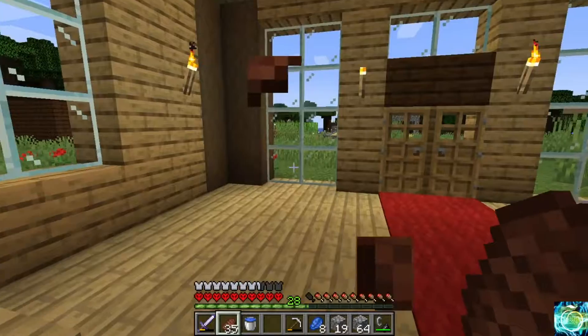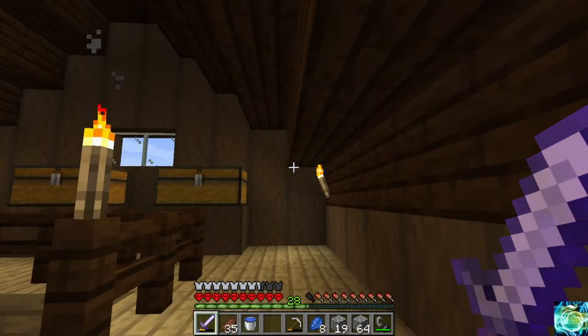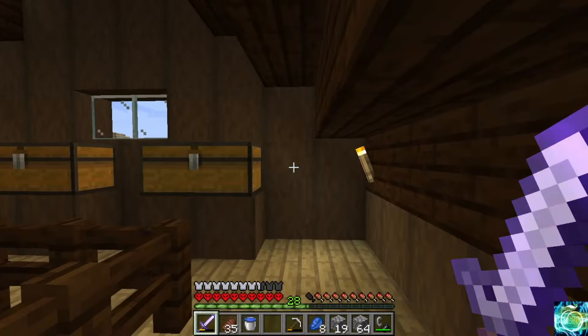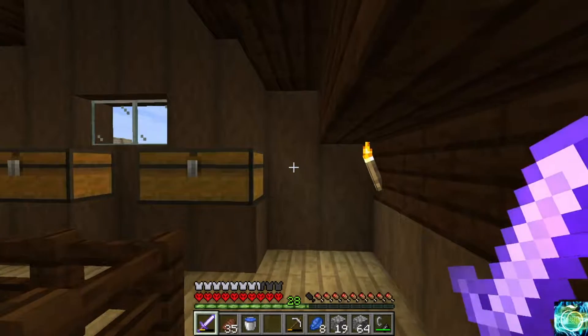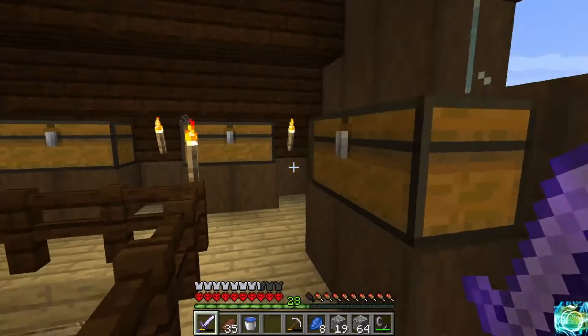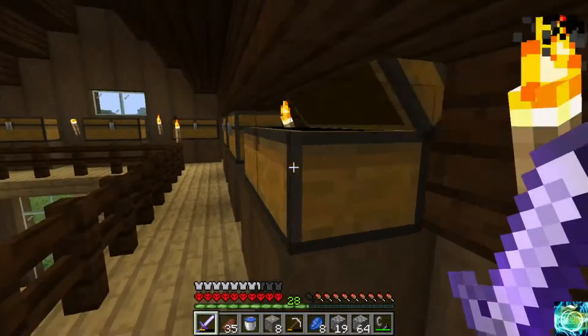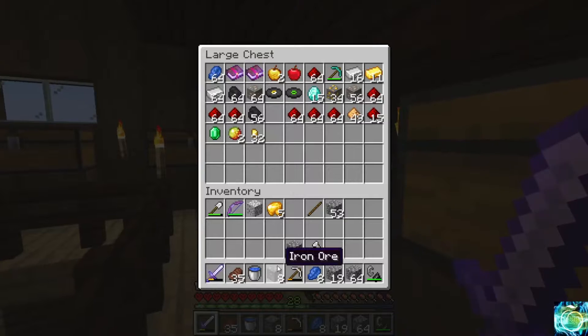Let's see if anything else has changed. Oh yeah, this is what we did in the last episode - six ender pearls. I want to get some more, I'll get those off camera though. Oh, how did iron end up in the chest? Oh I had a yawn - I'm gonna put this in here. We got gold nuggets - oh yeah, that's from when we went to the Nether.